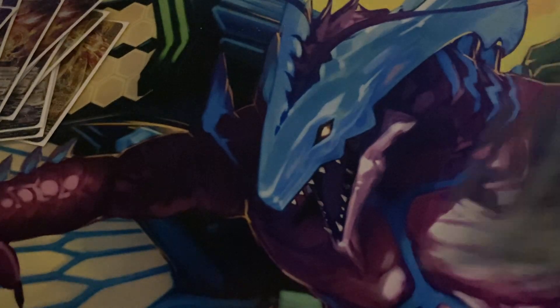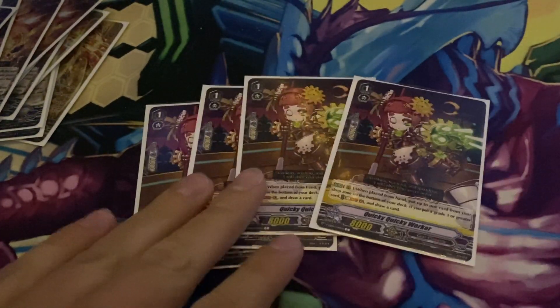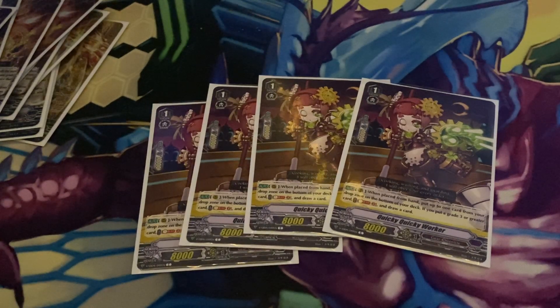The last grade one, probably the best one, is Quickie Worker. If you've played Gear Chronicle since it released, you know what this card does. You call it, cost put a card from the drop zone to the bottom of the deck, and if it's grade four or greater, Soul Blast 2 and draw a card. It just helps acquire an extra card and also helps put grade fours back — like Rebellion or anything else you need.